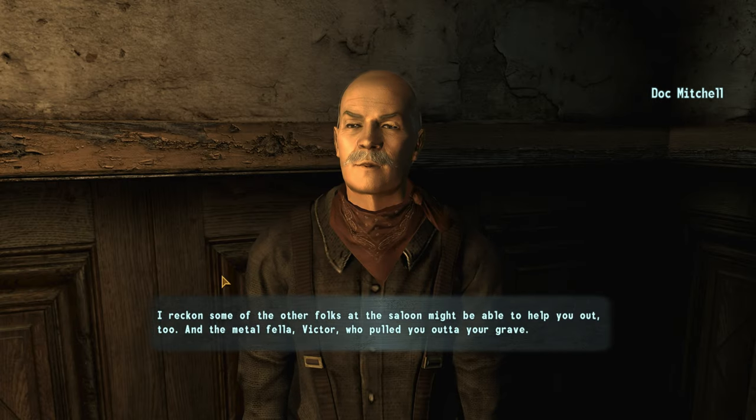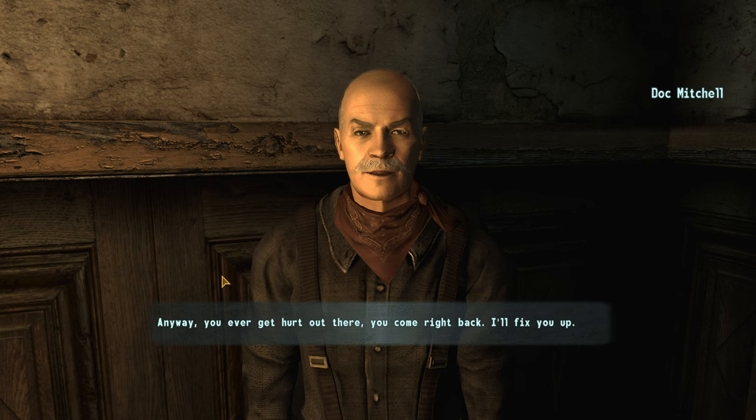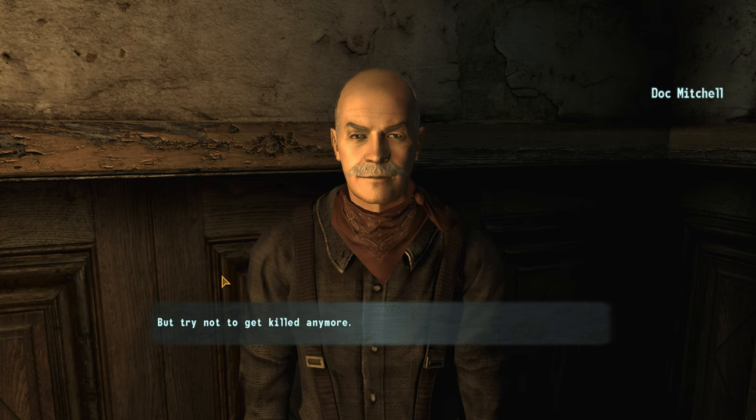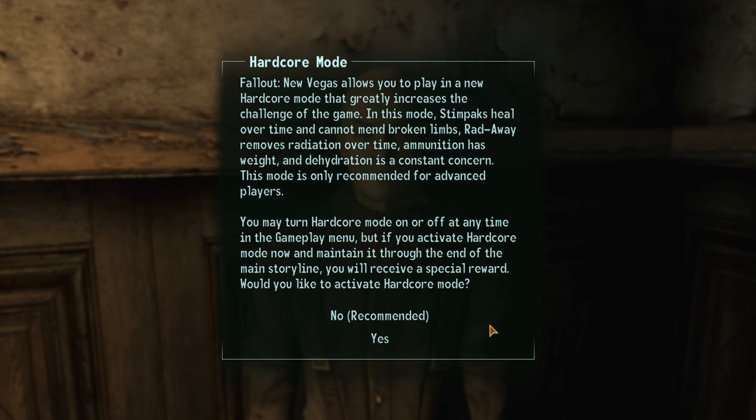For the first run through we're also going to be doing it in hardcore mode for the Hardcore achievement, which you'll get when you play through the game from start to finish in hardcore mode. That means you'll need to activate it when asked as you leave Doc Mitchell's house and never turn it off until after you finish the game this first time.